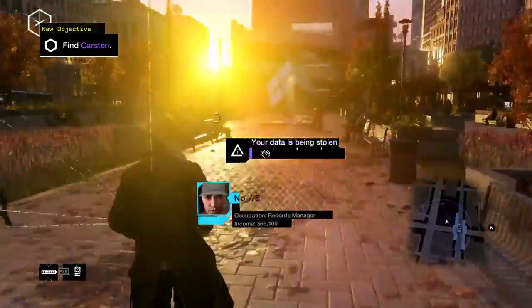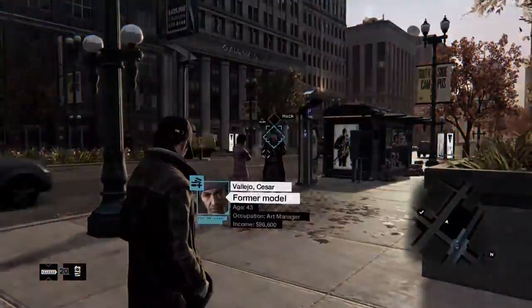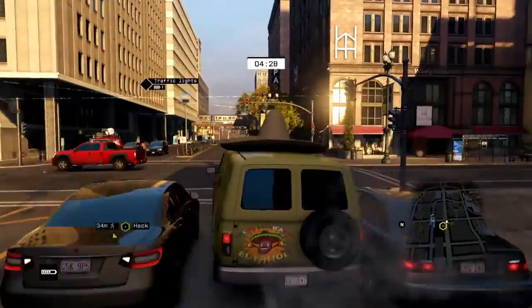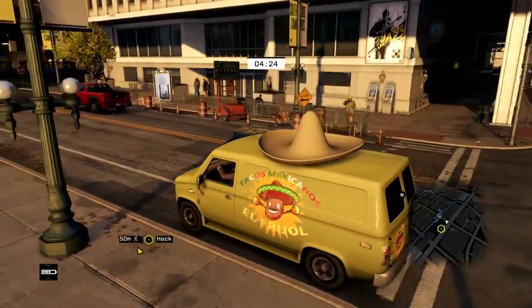I'll have to profile everybody to figure out who the hacker is. Just to explain what happened, let's rewind and take a look from another correspondent. Hi, my name's Carsten Myhill from the Assassin's Creed brand team. I've been invited to try out some of Watch Dogs' online features. It's me that's hacking into Colin's game, and I'm going to show you how I did that.